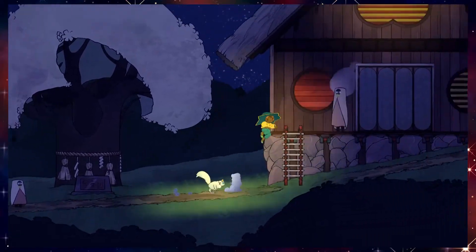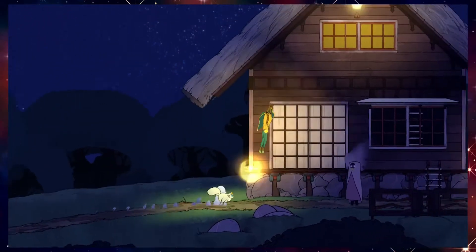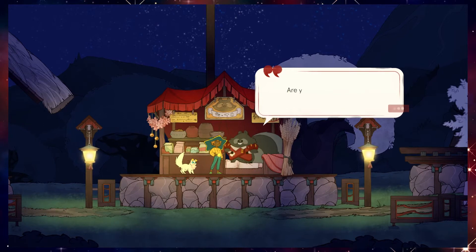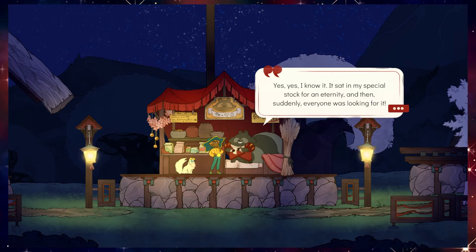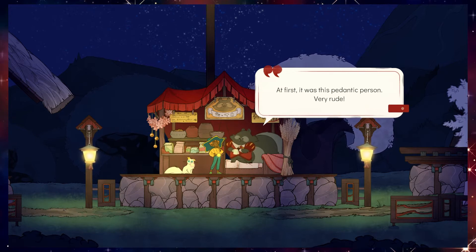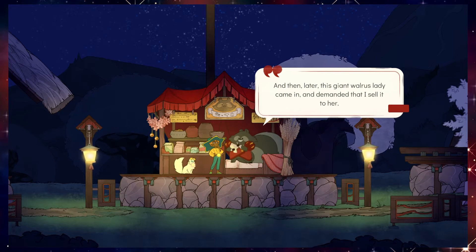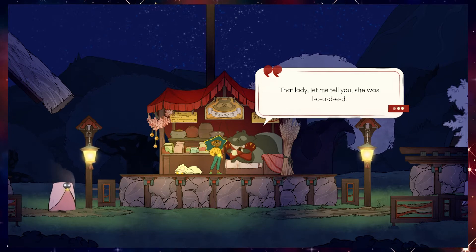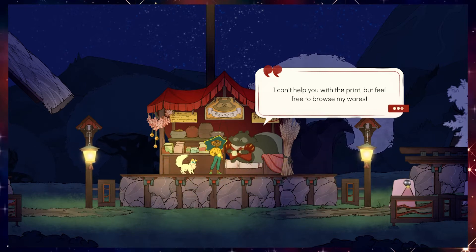I'm noticing that we have found very few shrines where we can use the obols — like, we've only found the one. Hello there, customer! Is our catalogue not to your satisfaction? Are you interested in some more specialized items? A wood print, you say? Yes, yes, I know it — it sat in my special stock for an eternity, and then suddenly everyone was looking for it. First there was this pedantic person, very rude, and worse they were haggling on everything — I didn't even tell them of the print, I gave them some junk instead. But then later this giant walrus lady came in and demanded that I sell it to her. She offered me some serious coin for it — that lady, let me tell you, she was loaded. Anyway, that's all I know about it. I can't help with the print, but feel free to browse my wares.